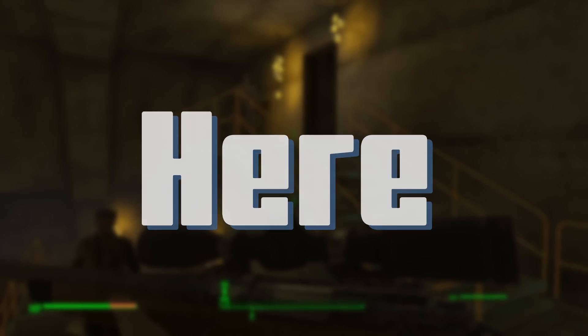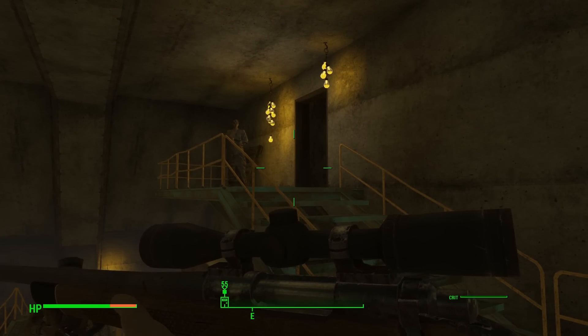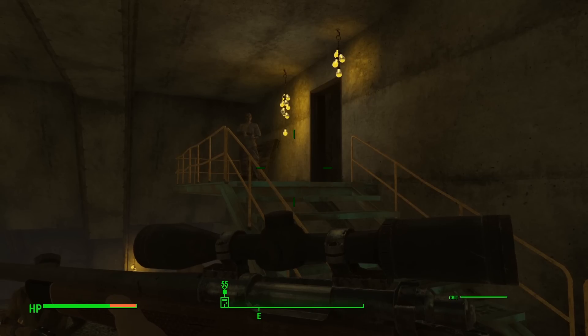Hey guys, King Gath here and welcome to episode 11 of my Children of Adam Fallout 4 Sim Settlements forever let's play. Today we're gonna find out what's back here — we're gonna get to the end of this room. I don't care how many rats I gotta take to get there; we might be popping a lot of RadAway.